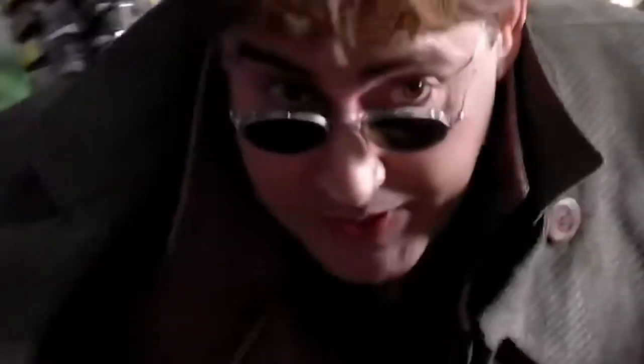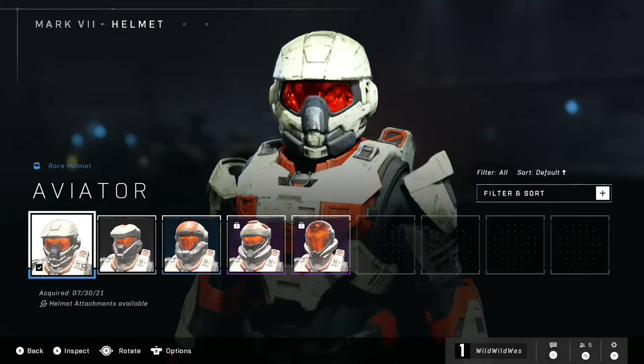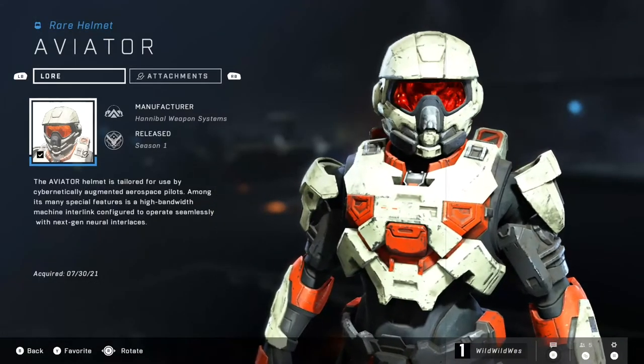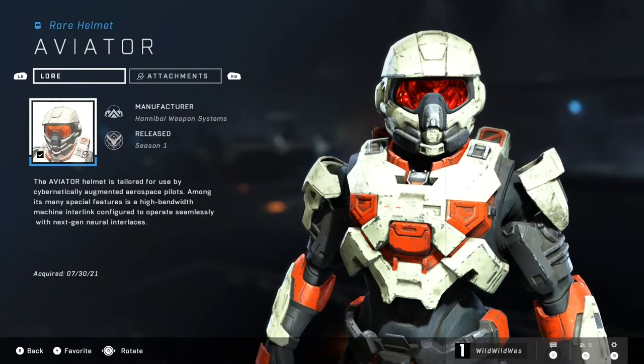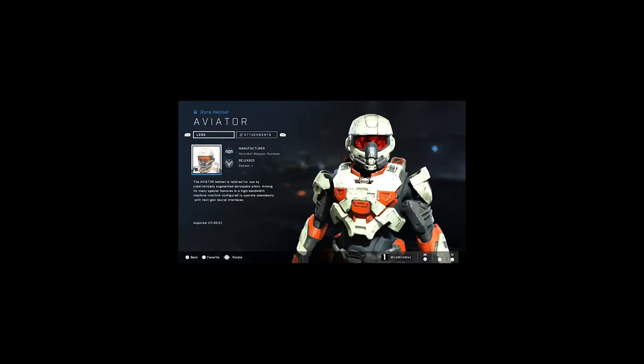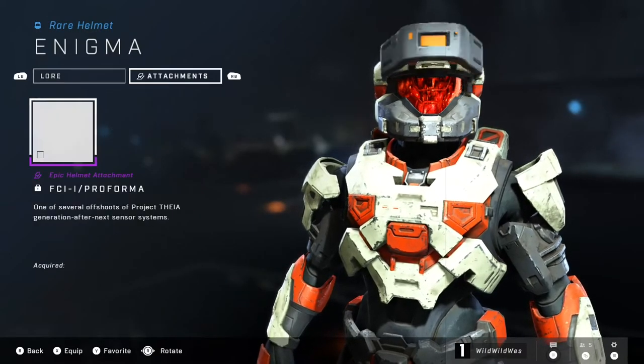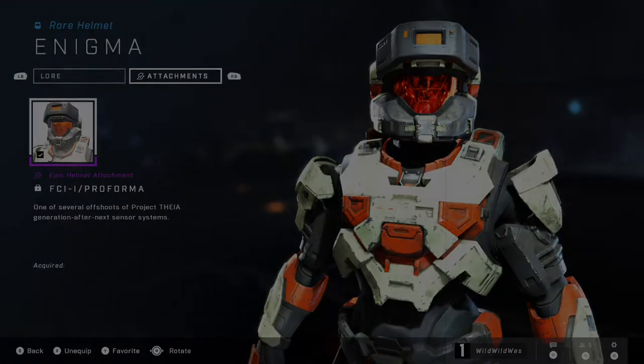When you inspect a piece of armor, you'll be shown a bit of lore, the season it was released, and the in-universe manufacturer of the piece. In the case of helmets, you'll also be able to modify which attachments you have equipped.